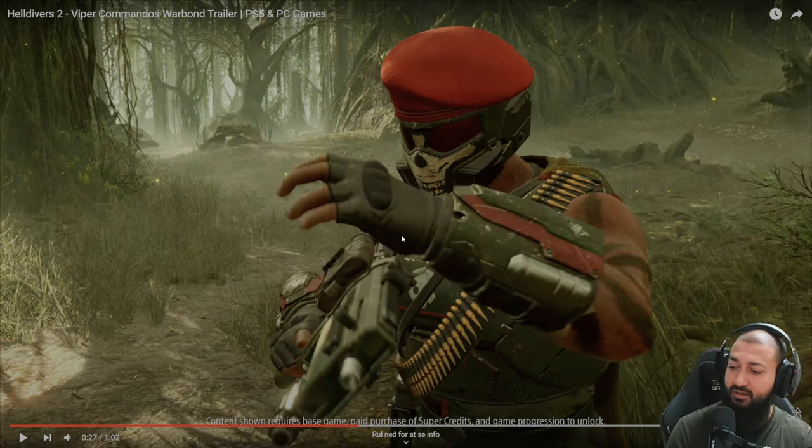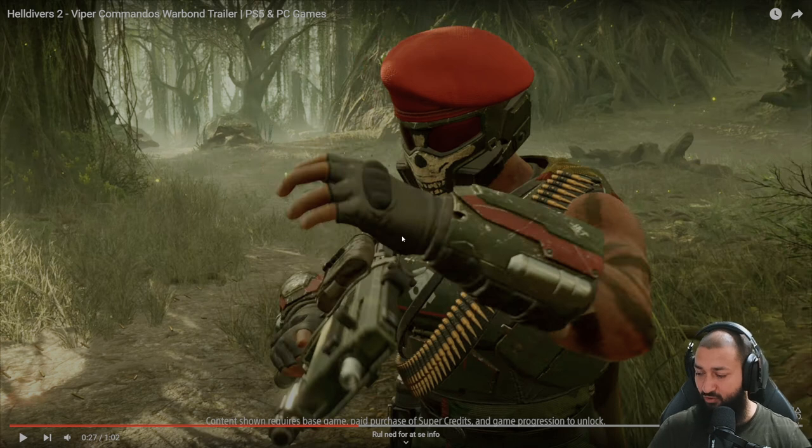You can earn super credits just by playing. You also get them from the free war bond — the first war bond is free. It's a very big war bond; I think you get around three or four hundred super credits, or maybe a thousand, I don't remember. You can find super credits by playing the game, opening containers, bunkers, beacons — you get ten each time. So it's easy to find them. Don't worry, when you buy this game you're gonna earn the super credits.